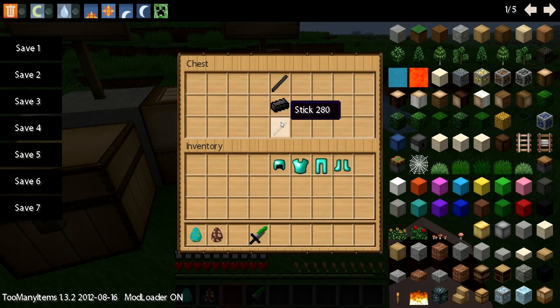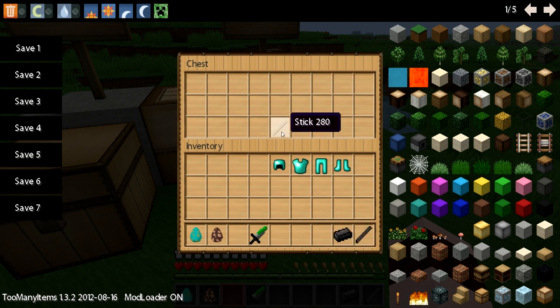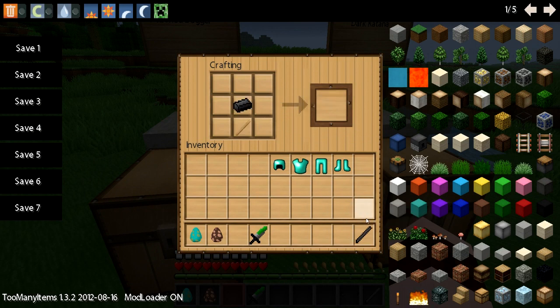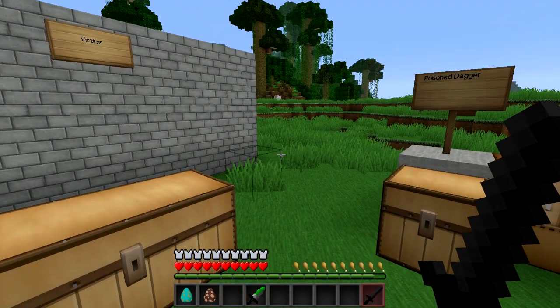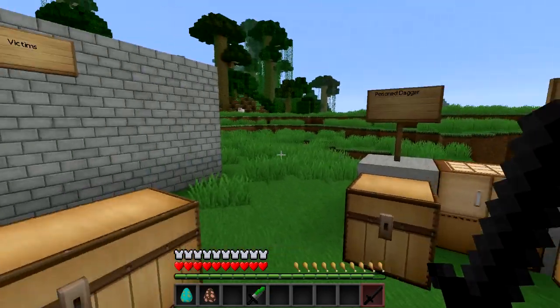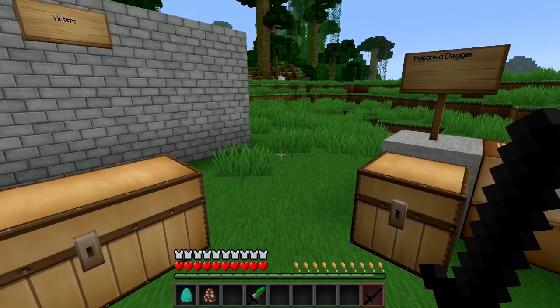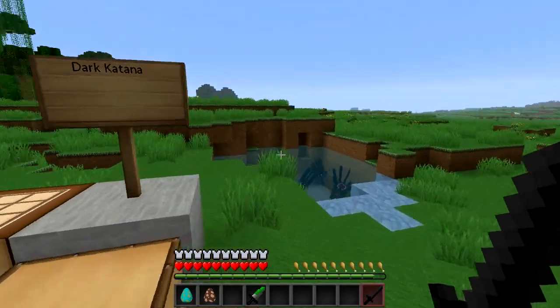And here is the dark katana. The dark katana, which is dark steel, and of course the recipes for these will be on the website. This is as strong as a diamond sword, so it is very powerful. Katana time! So here is your katana. And remember, this isn't my texture pack — there's nothing I can do about these textures. They're not upgradable because these are outside the texture pack, so it's up to the mod developer to create them. So this is what it looks like, but you're in Minecraft anyway — no worries.